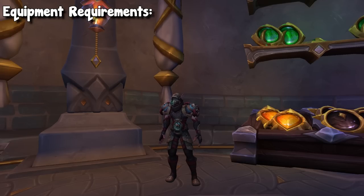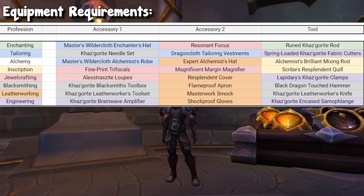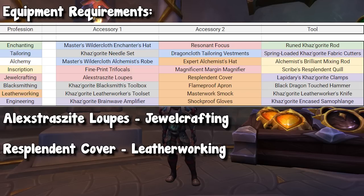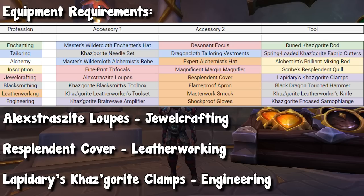Next up we have our profession equipment. Keep in mind jewelcrafting is a primary profession so you can have two accessories and one tool. First we have the Alexstrasite Loops, an accessory that comes from jewelcrafters so you have the opportunity to craft this yourself. Then from leatherworking you have the Resplendent Cover, and lastly the Lapidary's Casgrite Clamps from engineering. Of course it doesn't really matter where they come from — you can order them through the crafting order system or craft them on an alt.